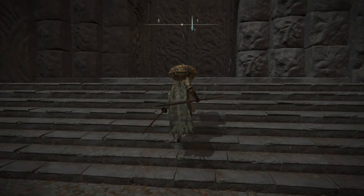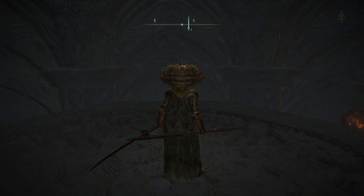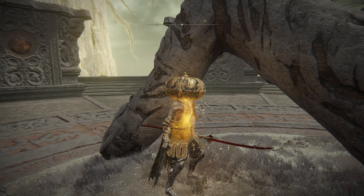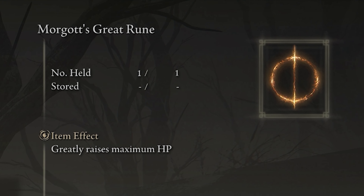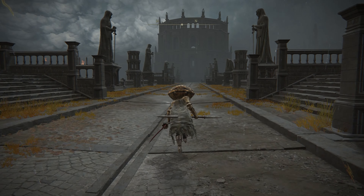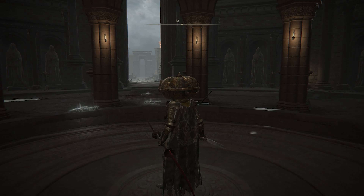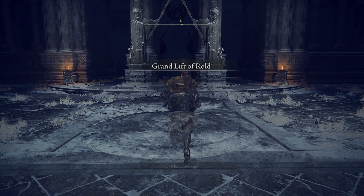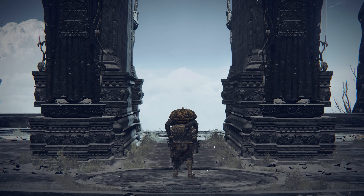It's the same procedure here as with most of the other Divine Towers. Open the doors, go up the elevator, and you'll reach some creepy fingers that will let you activate the Power of Morgott's Rune, which will just raise your maximum HP when activated. Then leave the tower, head back to that building with the elevator, take the elevator down, and you'll now be in the foggy Forbidden Lands, which will lead you to the Grand Lift of Rold that will take you up to the Mountaintops of the Giants.